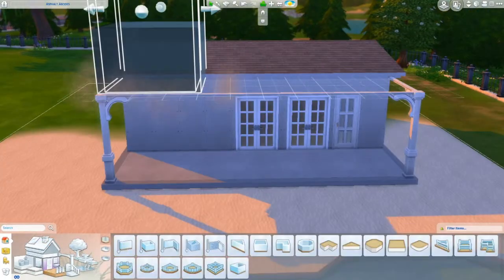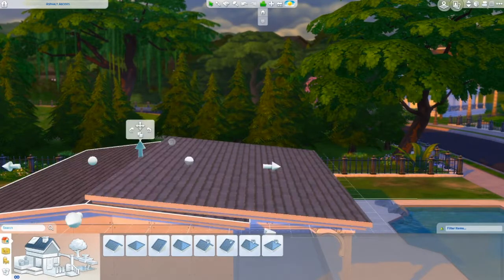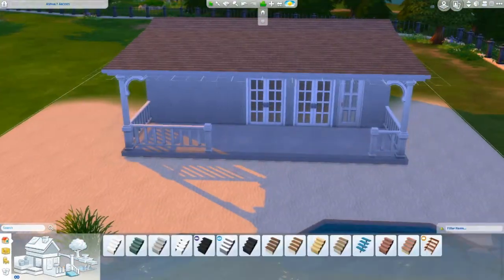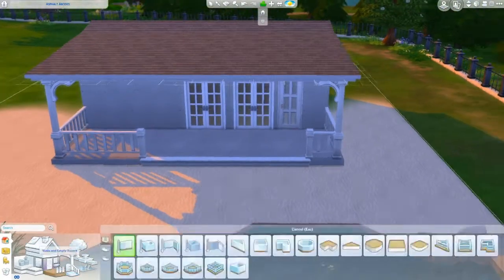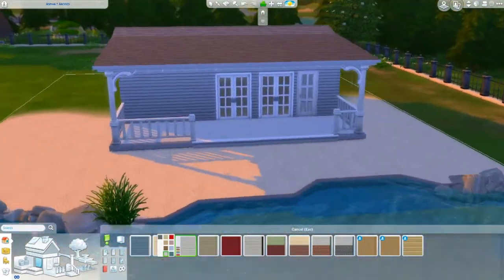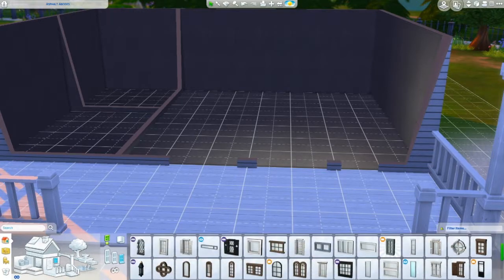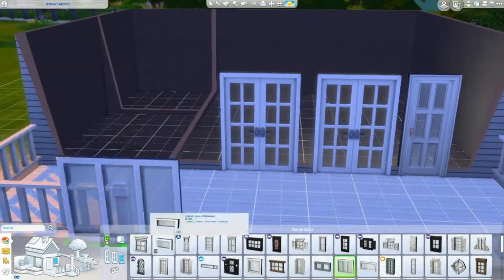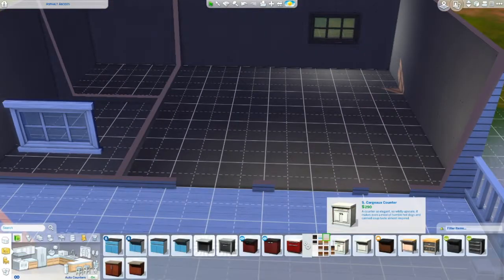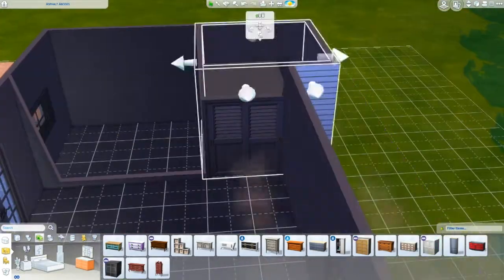Now, this home is going to be a very simple home. It's really designed for just one or two people to come and stay in it. It's more like a beach getaway house — not a house that you would really want to live in all the time. But if you use this home in the Sims 4, you can challenge yourself on living in a smaller home with not as much space and see how far you can get with your Sims.